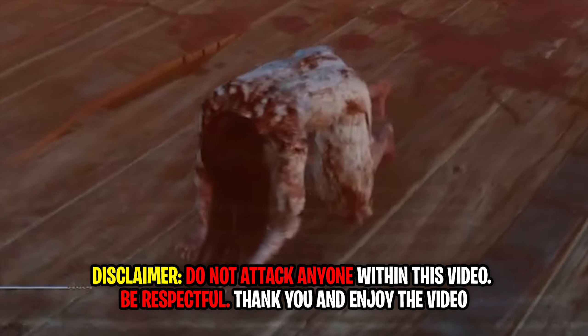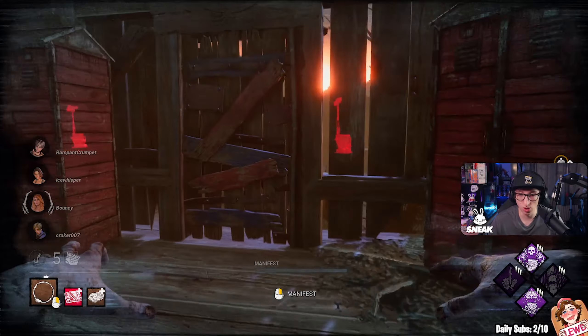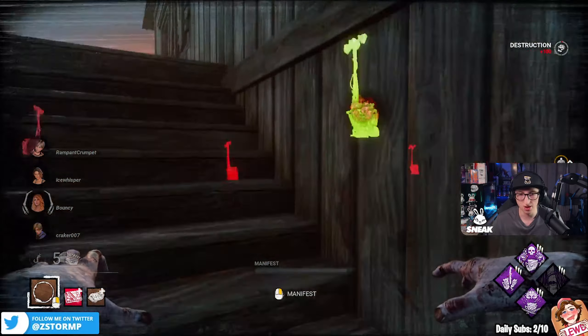Here we go, we're going to be trying out a full-on gen kick build. Of course we are playing Ringu in this video, so we'll see how it all plays out. Our plan is to break all the doors — I've got two people on this chain upstairs.